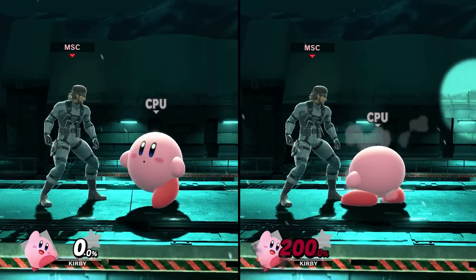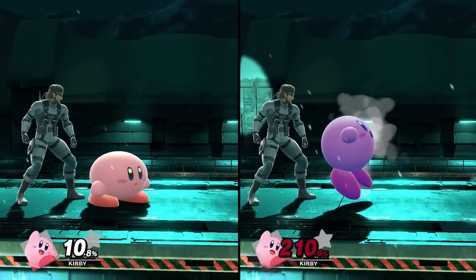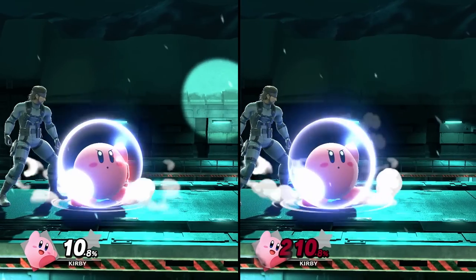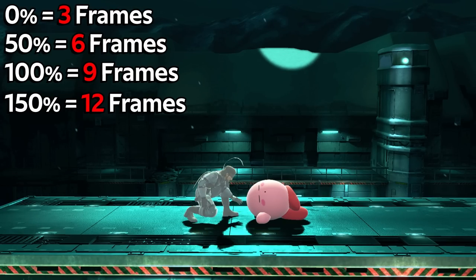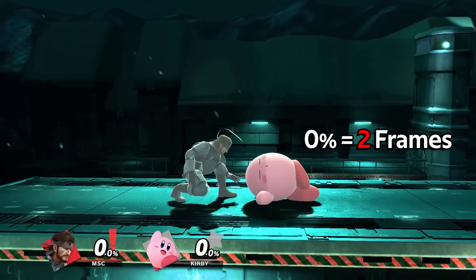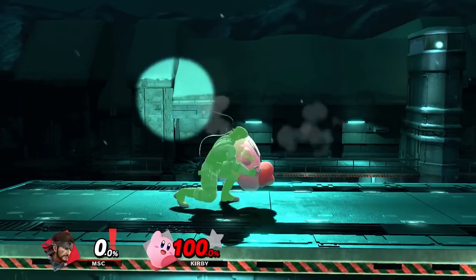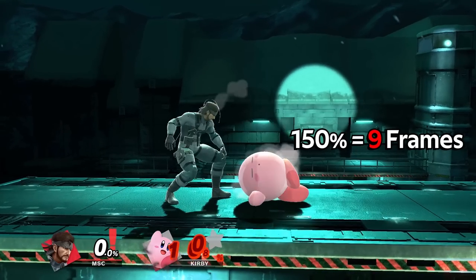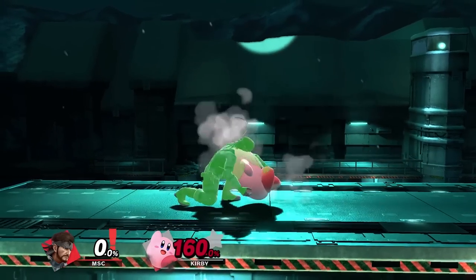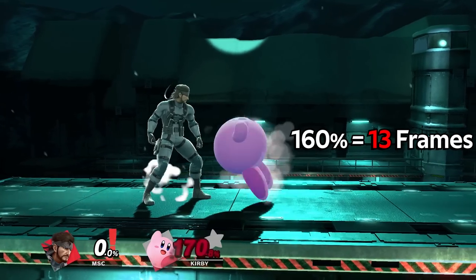Most importantly, the higher the percent is, the longer they're forced to lay on the ground in a vulnerable state prior to being able to make an action. To be exact, the delay goes up by an increment of 3 frames every 50%. So at 0% they're stuck for 3 frames, 50% is 6 frames, 100% is 9 frames, and 150% is 12 frames, up to a maximum delay of 13 frames from 160% and onwards.